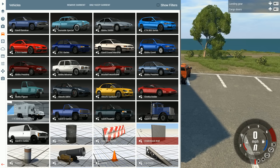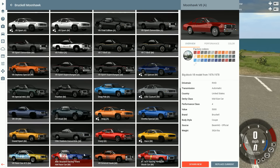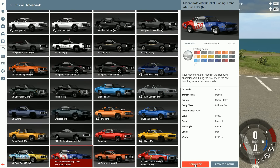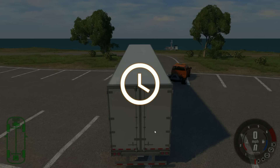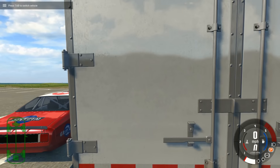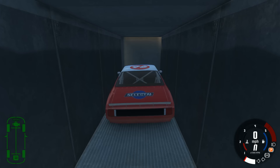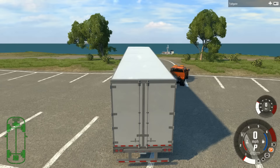We're going to load it up with a variety of things. First we're going to put a car — the most obvious thing — a really fancy version of the Moon Hawk, like you have a race car and you're taking it to the racetrack. To put it in the trailer we put the parking brake on, move the camera inside the trailer, press F7, and the car is perfectly placed inside.